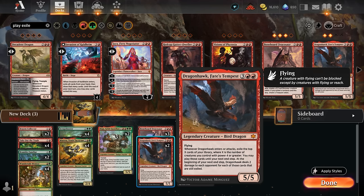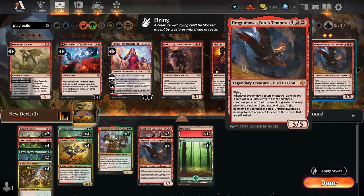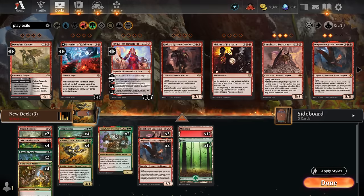At the beginning of our next end step, Dragonhawk deals two damage to each opponent for each of those cards still in exile, providing additional reach. Both dragons are excellent. Since I only own two copies of Dragonhawk, I'll go with two copies and fill it out with three copies of Bonehorde Dracosaur. Don't worry about copying exactly what we do here — work with what you have and create your own masterpieces, as long as your cards contribute to the main game plan.